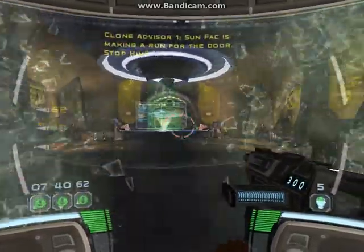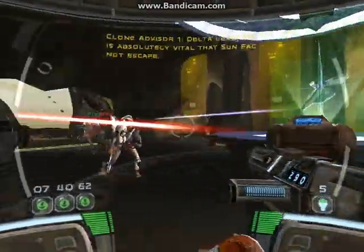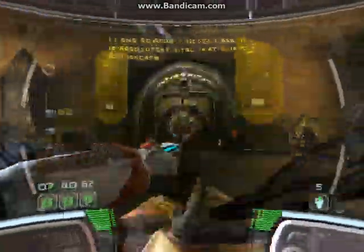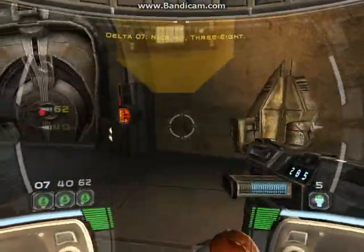Taking position. Sunfak is making a run for the door. Stop him! He's made it through! Delta lead, it is absolutely vital that Sunfak not escape. That's the third kill. Located to the first choice. 3-8.